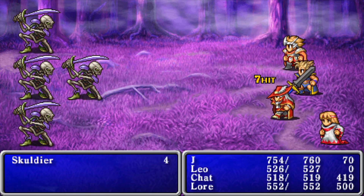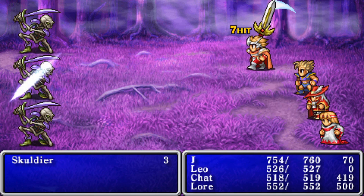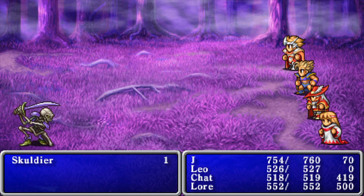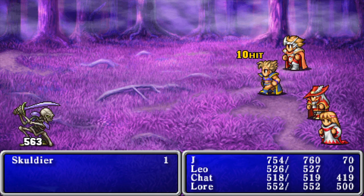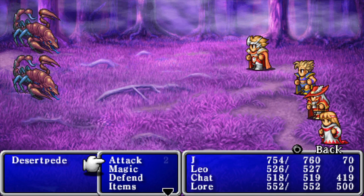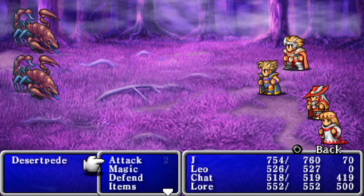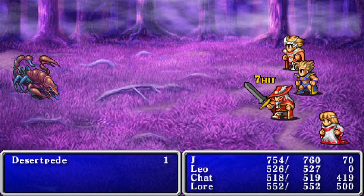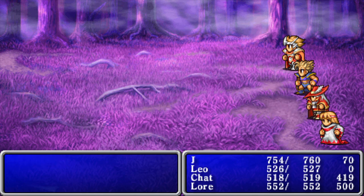Hellfire Chasm will have bosses like Scarmiglione, Cagnazzo, Rubicante — the lieutenants that Cecil has to fight on his quest to beat Golbez. The one after that has Final Fantasy 5 bosses: Gilgamesh, Atmos, Omega, Shinryu. It's cool — there are a lot of throwbacks to other Final Fantasies.